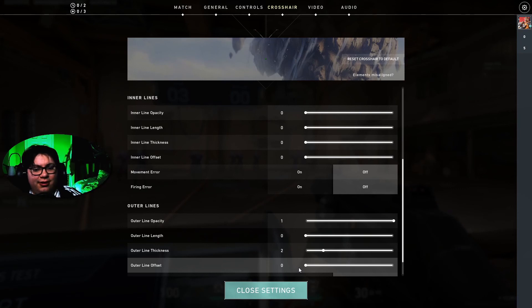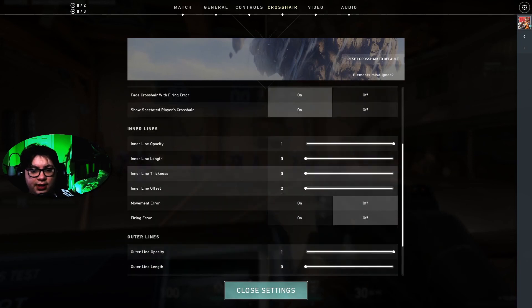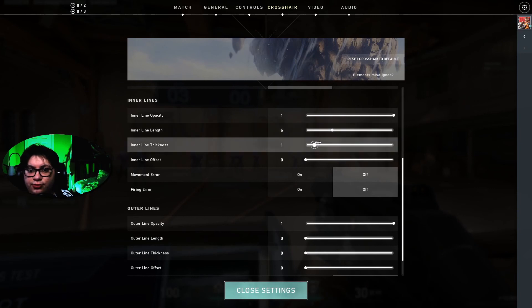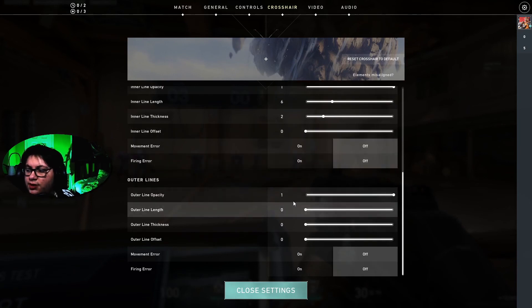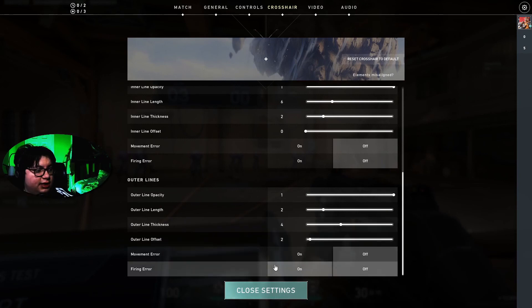Right now is the point in the video where I show you how I found the first crosshair and made the second one. For all these, you only need to worry about six numbers. So the first one you want to put to six, the second one you want to put to two, and the third one you don't want to change at all, just leave it at zero. And for the outer lens, the first one you want to put to two, the second one to four, and the third one to two. It kind of looks like a cool snowflake.